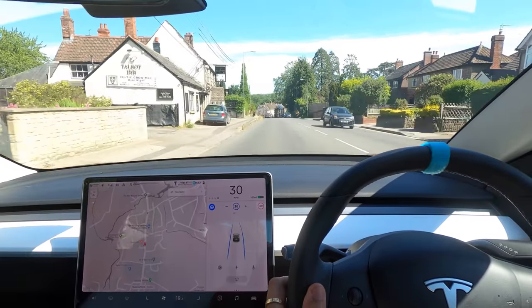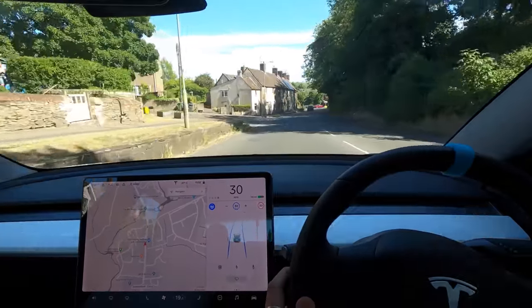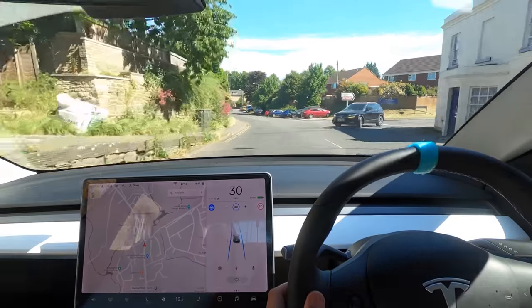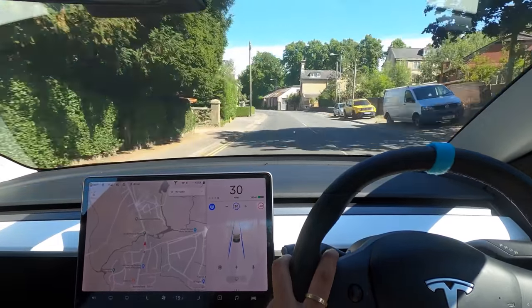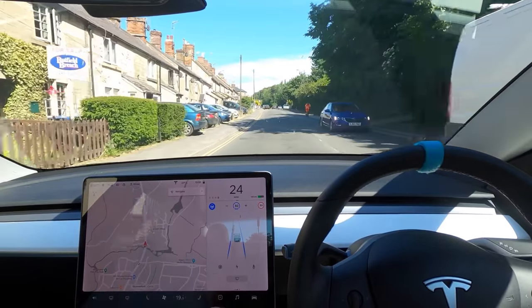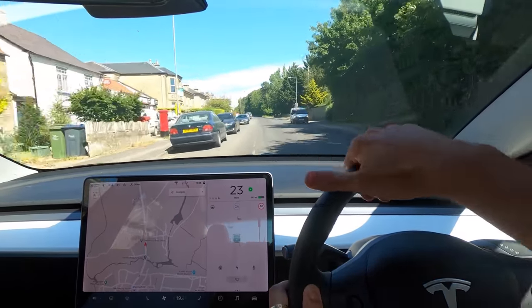Going down here fine, and again the road markings disappear here. It's picking up that cyclist nice and early — good to see. Cyclists on the other side of the road are very hit and miss when it decides to show them. I wish it showed everything it could see. We've got a car cutting across going in — that's fine, the car's braking very naturally for that. And again it's going to sit up behind this car and won't overtake, which is expected.